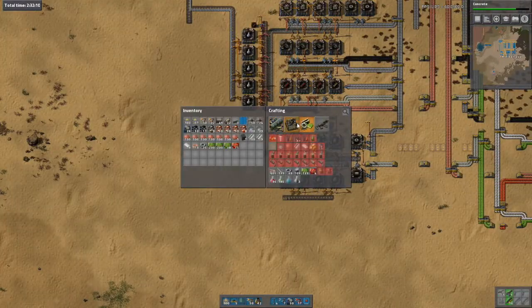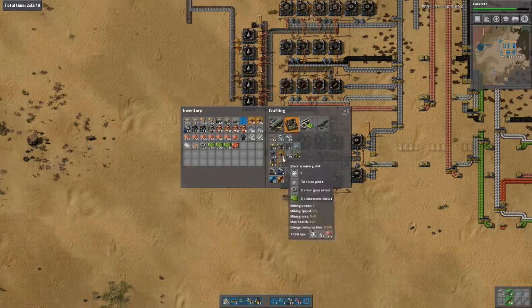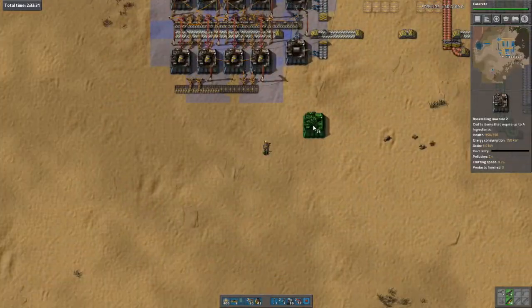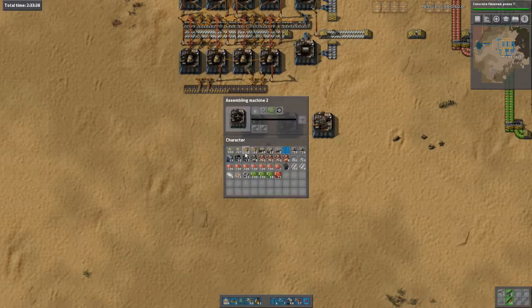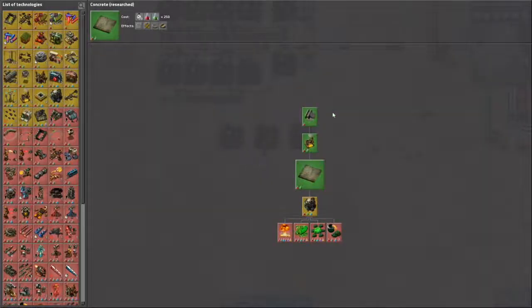And what was the last thing it needed? Electric mining drills. Let's do something like this. Okay, that was done — concrete is finished. Let me just have a quick look.